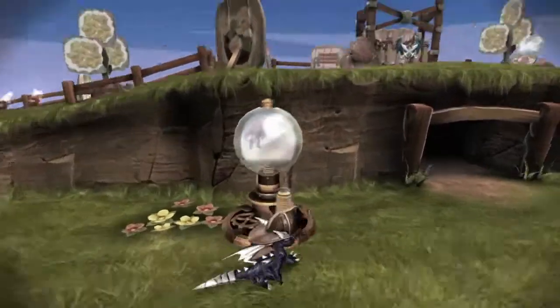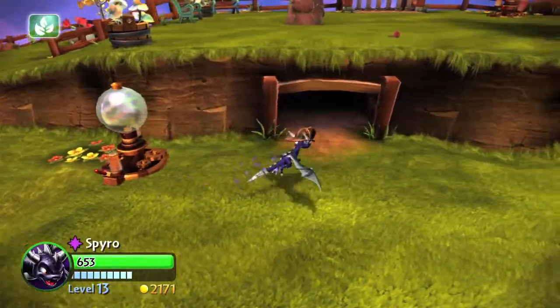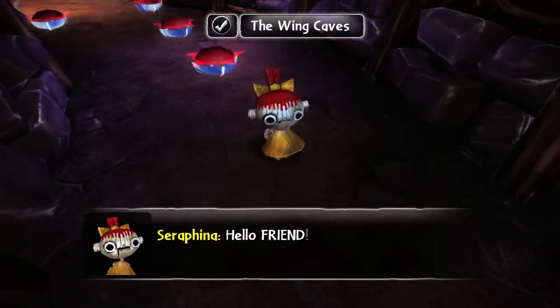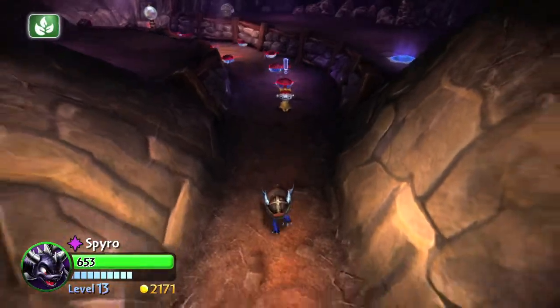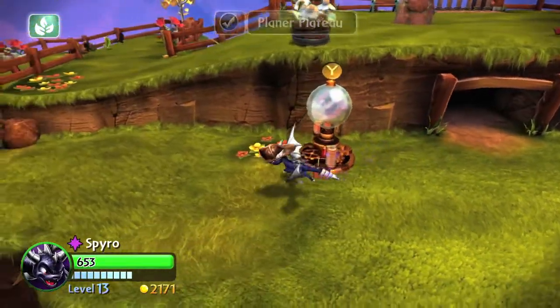Head into the cave. Before you do, make sure you flip the switch so all the Willikens come to life and you can talk to them. There should be another character you can talk to in here — talk to Seraphina and she'll tell you some stuff. There's nothing really interesting in that cave so you can leave after.